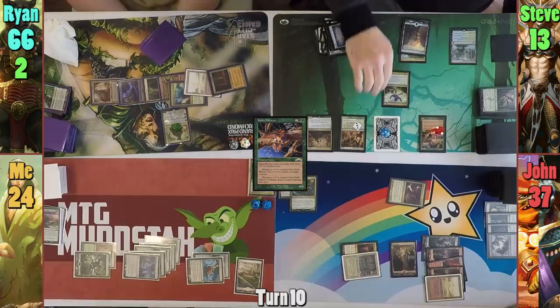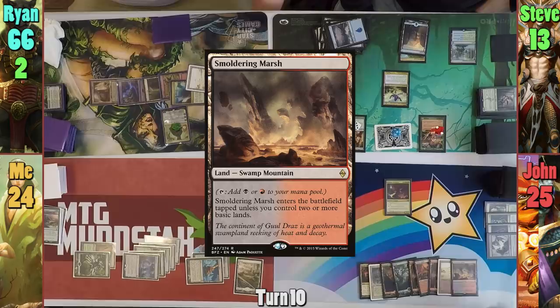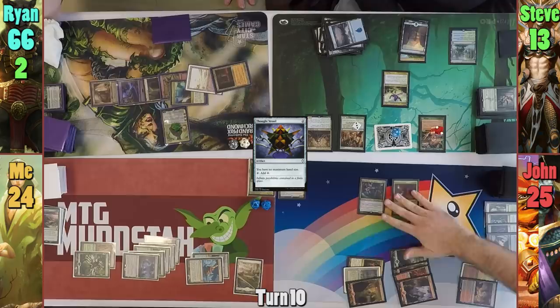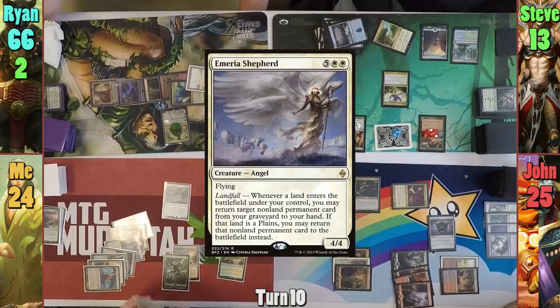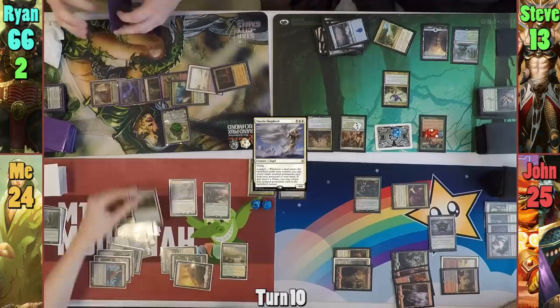Jon plays a Smouldering Marsh as his land for turn and casts Thought Vessel. He recasts Ikra before moving to combat and swings his dragon at Steve, but Steve pays one to remove a counter from the Spike Weaver and fogs the combat step. I cast Emeria Shepherd in my main phase, play a Plains as my land for turn, and bring back Zendikar Resurgent. I tap only three lands to cast Karmic Guide, drawing as I cast it. The Karmic Guide enters and I bring back Ulvenwald Hydra, going to find a Rogue's Passage.